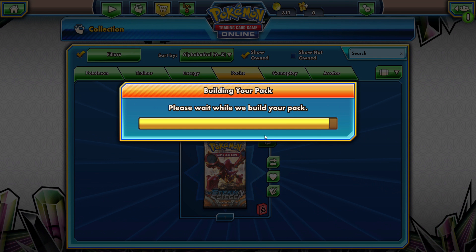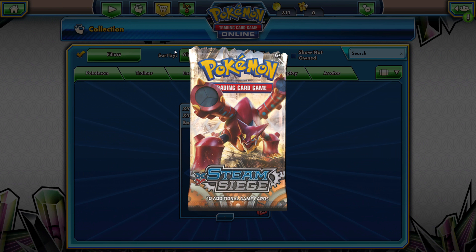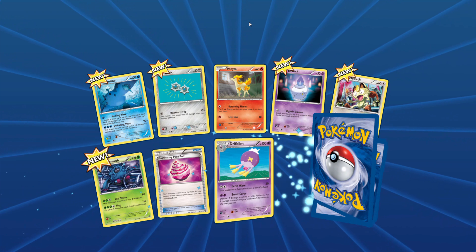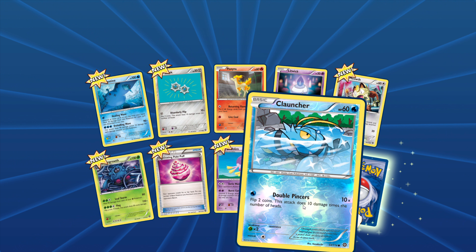Let's open a Fates Collide pack — one of the last two packs to go. What have we got? Come on. Jigglypuff — they're all new to my deck, so that's fine. Zygarde reverse — he just gets about doesn't he, like an STD of the Pokémon world.